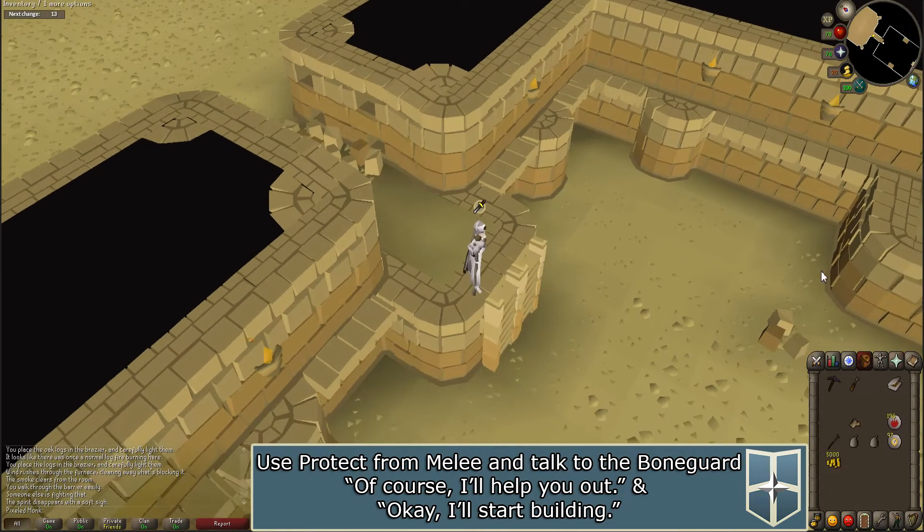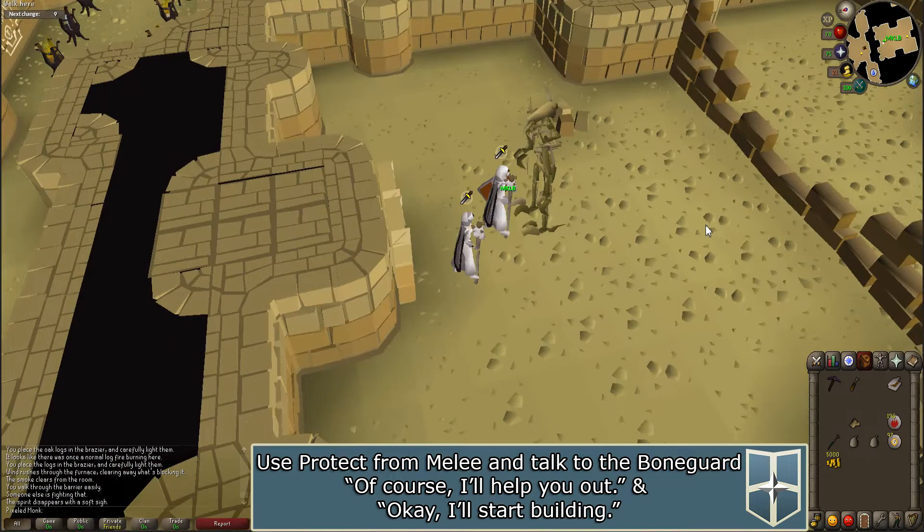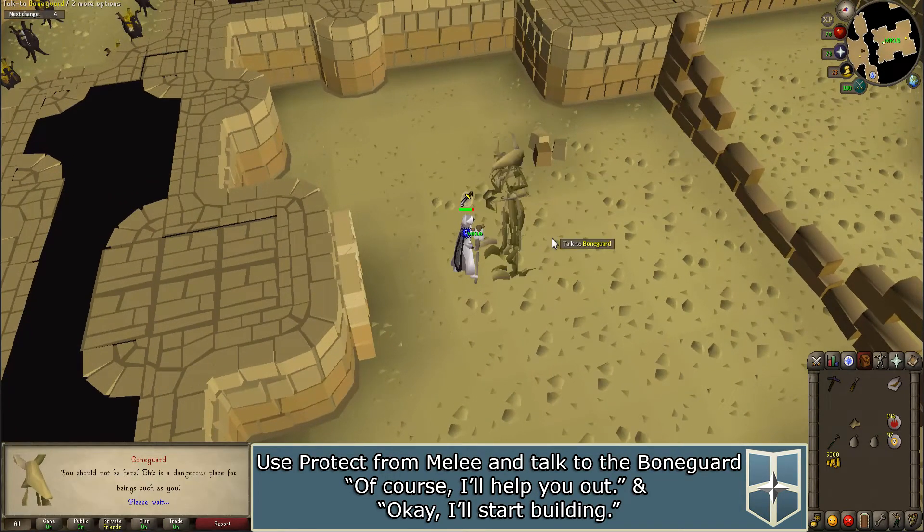Climb down the next ladder — there will be another bone guard. Use protect from melee and talk to it. The bone guard will try to attack you a couple of times. When the prompt appears, say 'of course, I'll help you out' and 'okay, I'll start building.'